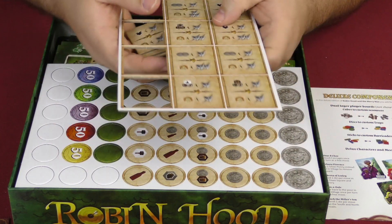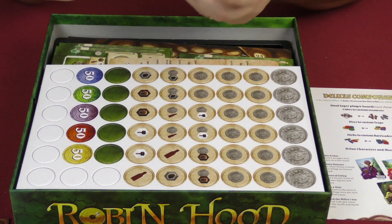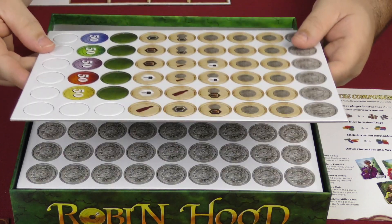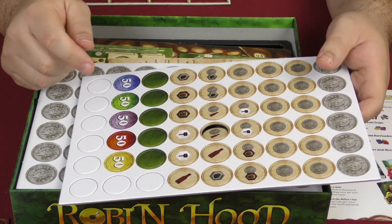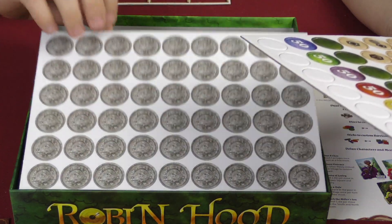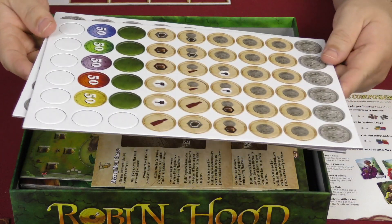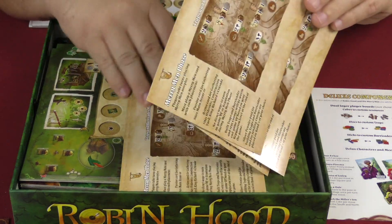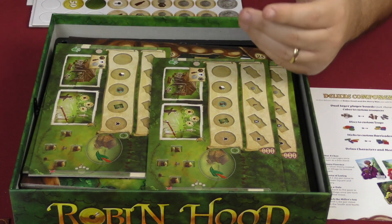Then you have a bunch of tokens that punch out really simply, which is good — good design, good production quality. You have green tokens, some different spoil tokens, and a whole bunch of coin tokens that you'll be using to pay for things throughout the course of the game. You also have some player aids.